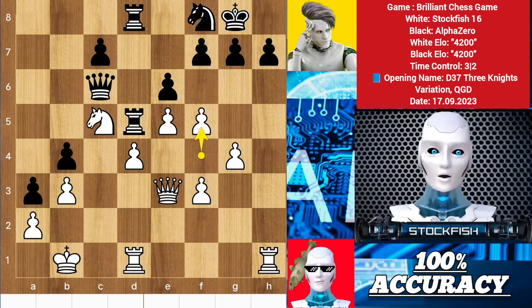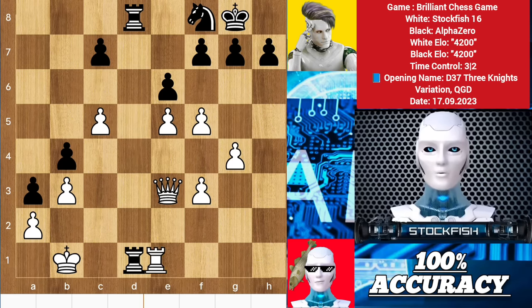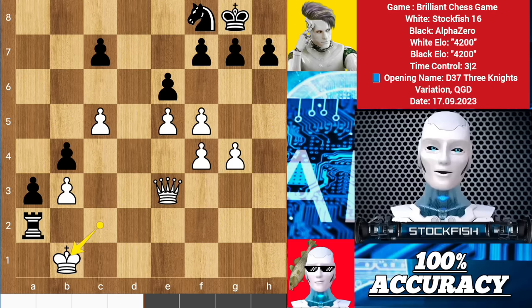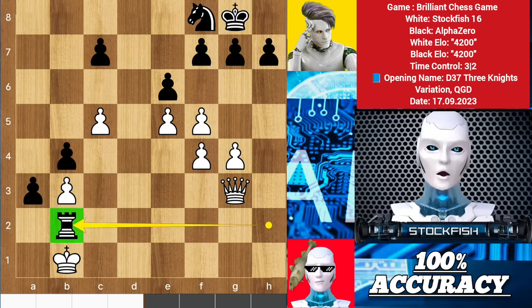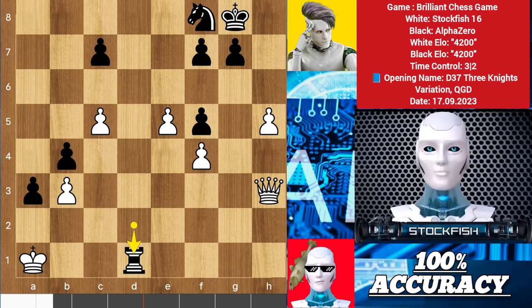Alpha Zero sacrificed his queen on c5. d takes c5 and we have rook exchanges. King up, rook a1 — black's position is totally secured and saved. I have no passed pawn to create threats. A few moves later we have some queen and rook dances. h5 — if you capture the pawn, then after takes, queen h3, white's position will be in a totally terrible condition.